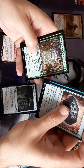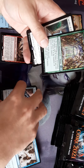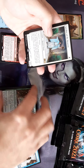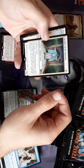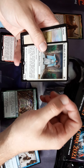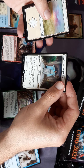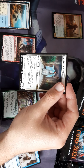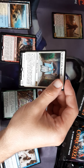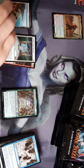That'll be good for this set. And our first shrine — Speaker of the Heavens. Vigilance, lifelink, one white for a 1/1. Tap it to create a 4/4 white Angel creature token with flying. Activate this ability only if you have at least seven life more than your starting life total, and activate it as a sorcery.